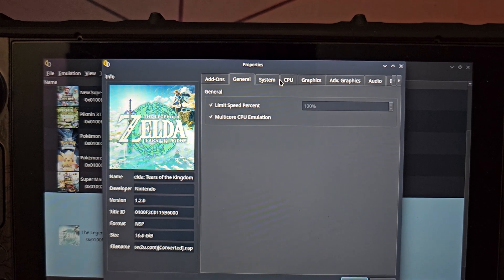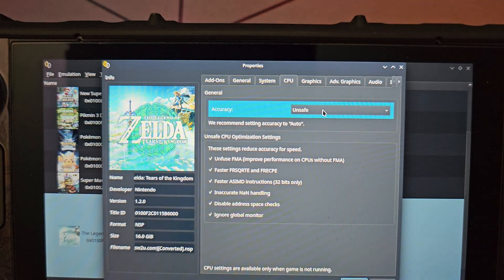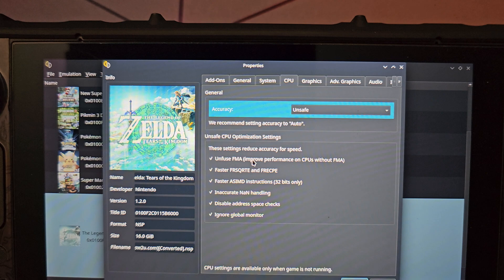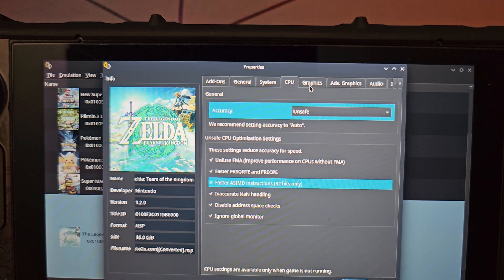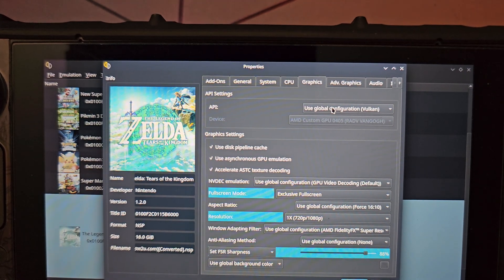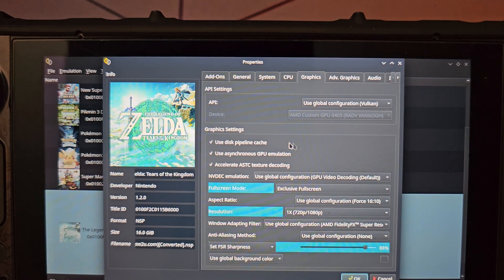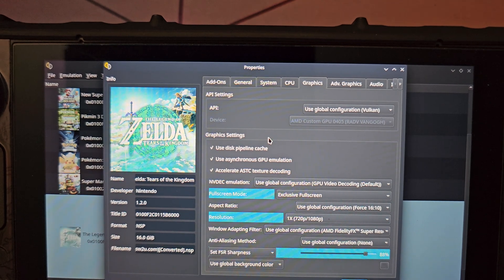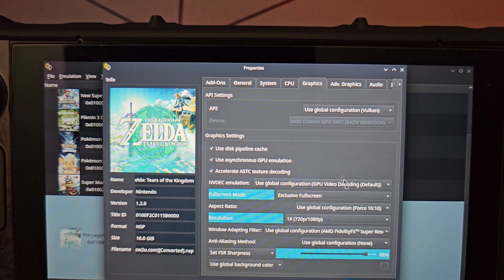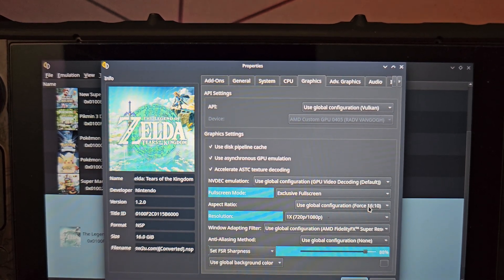As far as the Yuzu settings go, they're not too crazy. For CPU we want accuracy set to Unsafe. In Graphics, make sure you're using Vulkan - if you run with OpenGL it's just going to perform really badly. The pipeline cache is the shader cache and it can come in handy - the game will run like garbage for a minute or two but then it'll run smooth because it's building shaders. Also force 16:10 aspect ratio, since the Steam Deck has an awkward aspect ratio - if you leave it at 16:9 you'll have annoying black borders at the top.